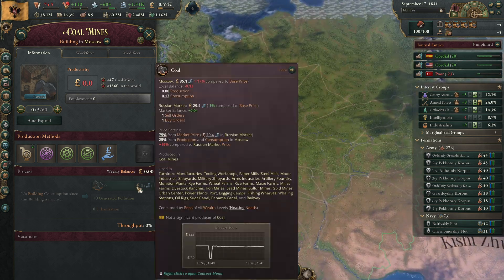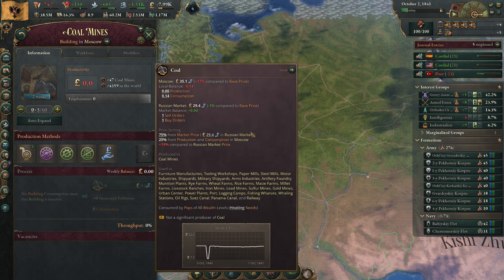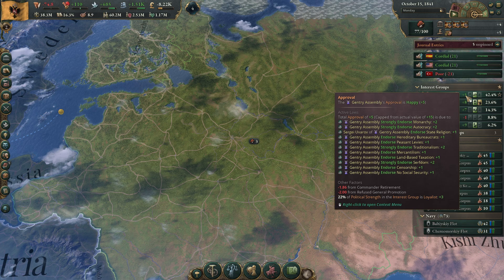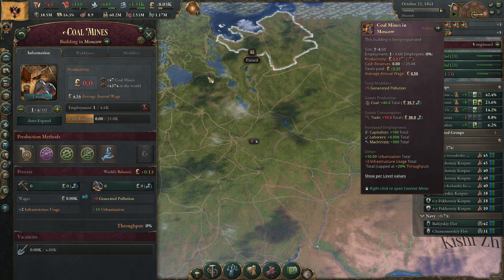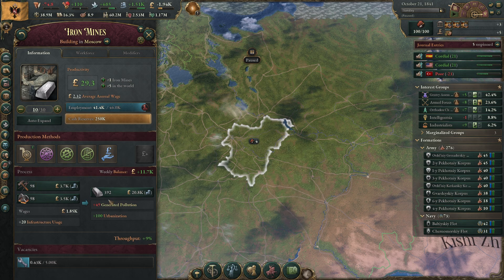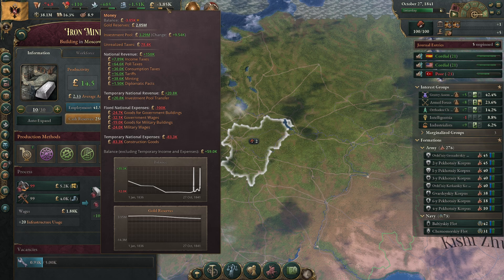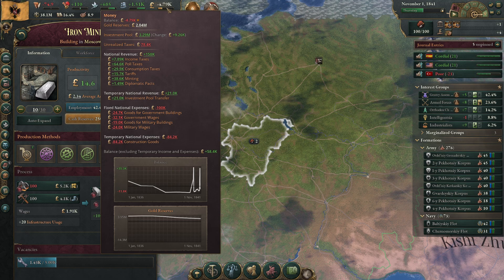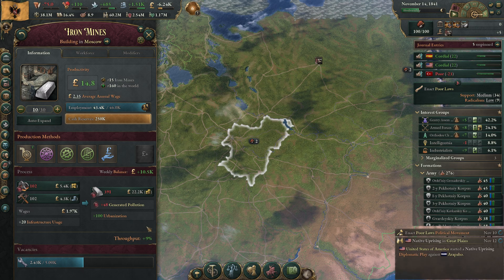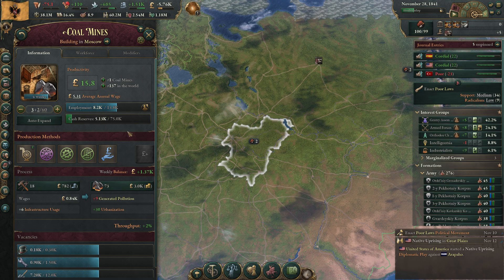Let's make all that coal. We actually have very little consumption for coal right now — just a bit to keep houses warm. Are they happy again? Almost. There we go — the first coal is in. Now in Moscow I'll put the iron mines on the atmospheric pump. This should lower our construction cost — it was 95, now it's 83.